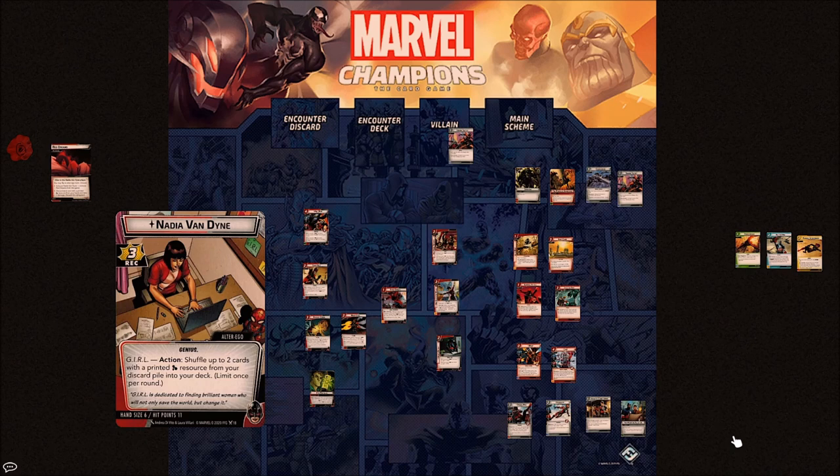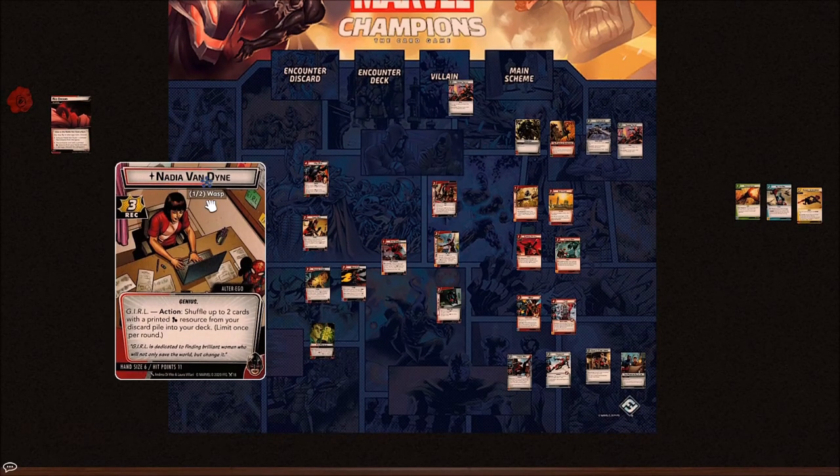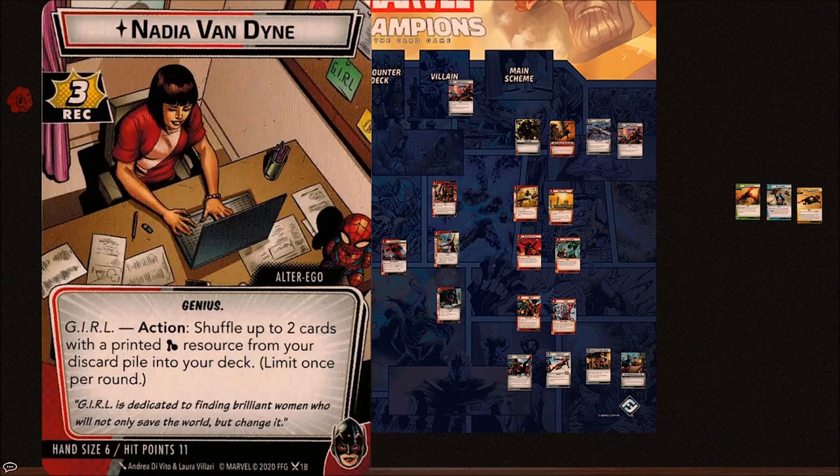I wanted to go through the different cards in the pack for a sort of pack overview and review, and I'll be posting some Wasp gameplay videos in the upcoming weeks. The pack contains cards for Nadia Van Dyne — this is not Wasp Janet Van Dyne from the comics, this is Hank Pym's long-lost daughter. She has three recovery, a hand size of six, and 11 hit points.